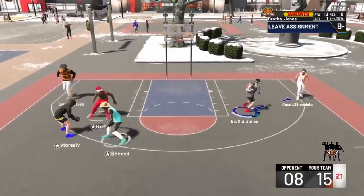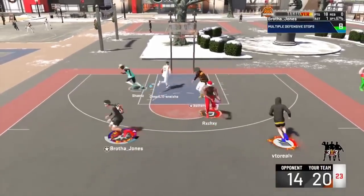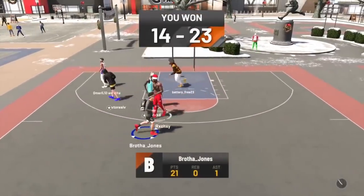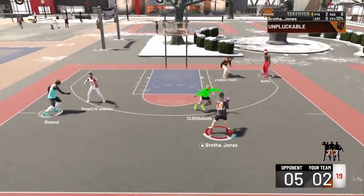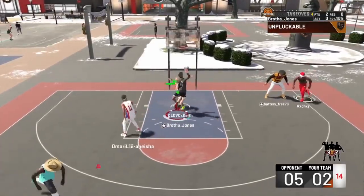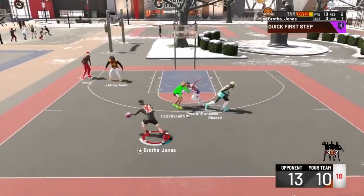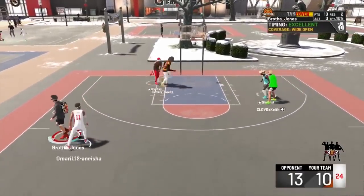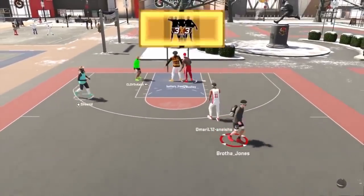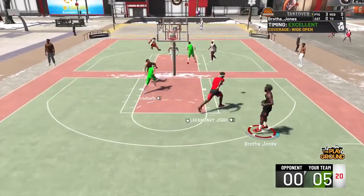Base 11 is this jumper right here. Y'all know Base 11 was like the number one jump shot of 2K19 — everybody had Base 11 on. So what better way to play this game, which reminds you of 19, than to try the 19 jumper? And to me, Base 11 is still cash. I found out playing MyTeam and it was still kind of cash. I put it on my player and it was nothing but greens.